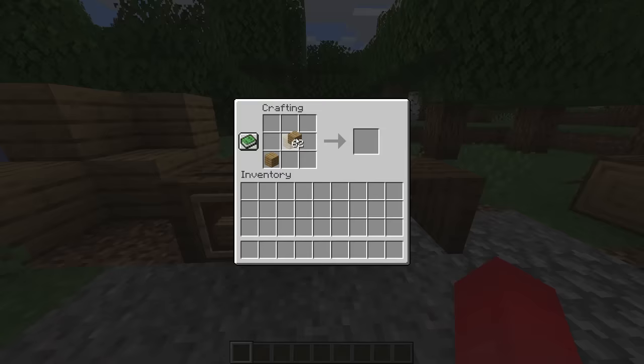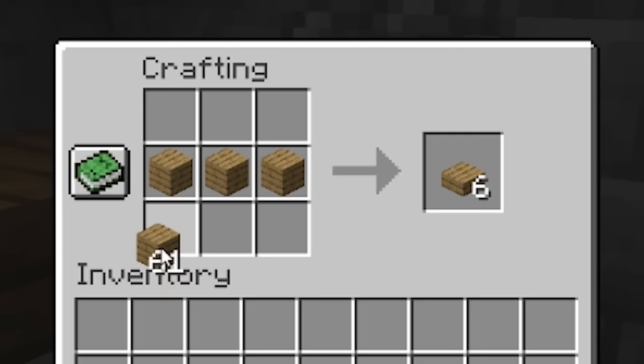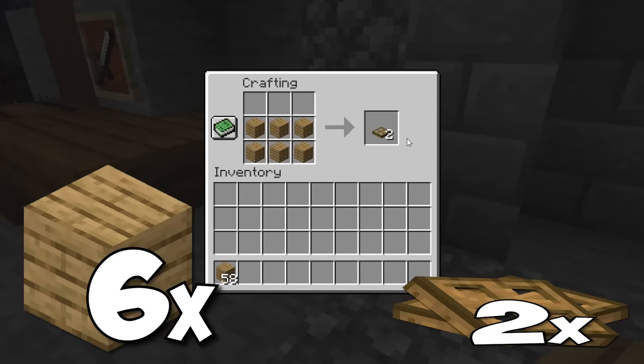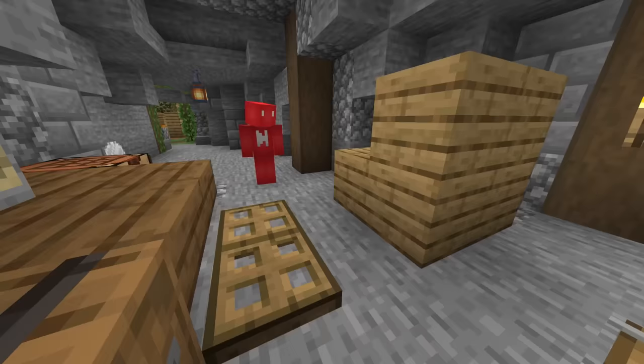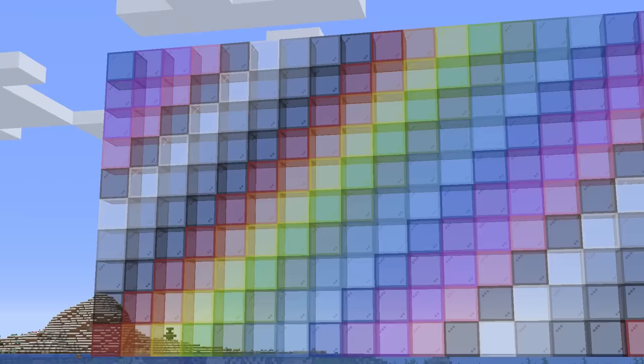Number twenty-six: if we crunch the numbers, Minecraft is ripping you off. If we hop to a crafting table and lay out material for trapdoors, six planks break down into only two trapdoors — compared to the three doors you get from six planks placed vertically, it's just embarrassing. Wood is by no means a precious resource, but any scam, no matter how small, is still gonna sting just a bit, and this is no different.